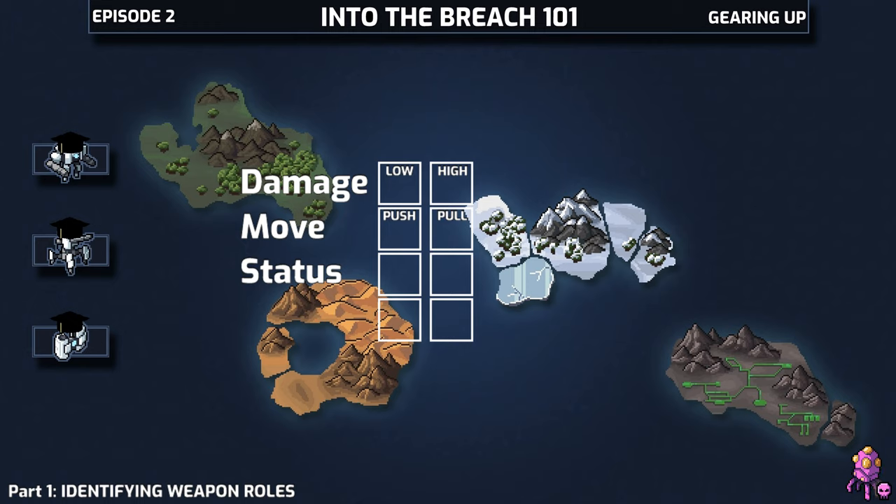The loosest category I like to put them in is whether they offer a hard counter to a Vek action or whether they offer a soft counter. In that case, smoke and frozen are hard counters because they outright block a Vek from taking an action.